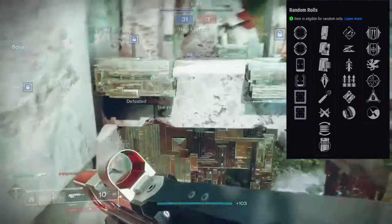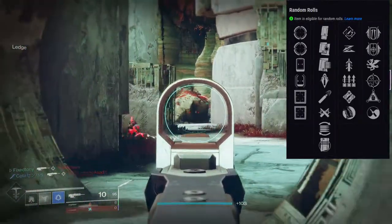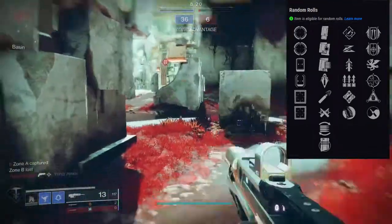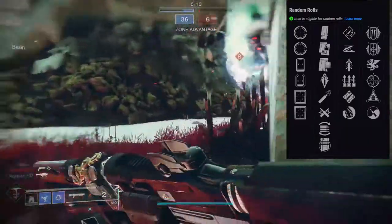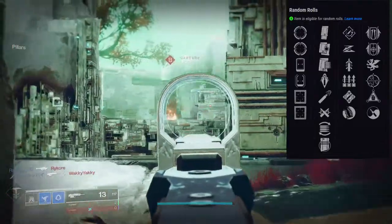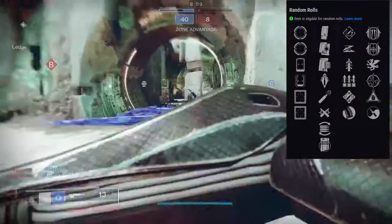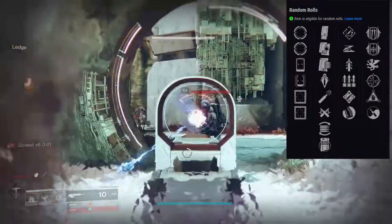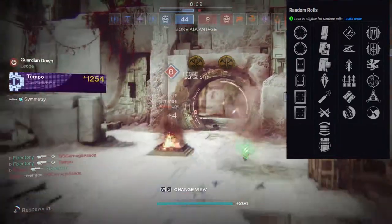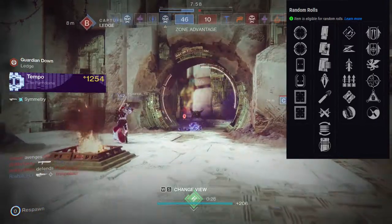Surplus gives you a bump in handling, reload, and stability for each ability that's charged, so you get pretty much everything. But that means you're sacrificing your abilities or losing those stats when you use them. For me it's a double-edged sword since I use my grenade and melee a lot and my dodge is always on cooldown. Ambitious Assassin would be the best one for PvE honestly.